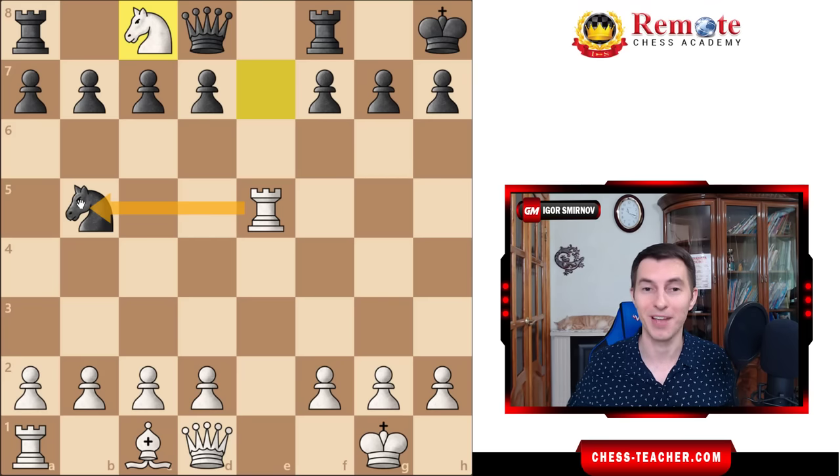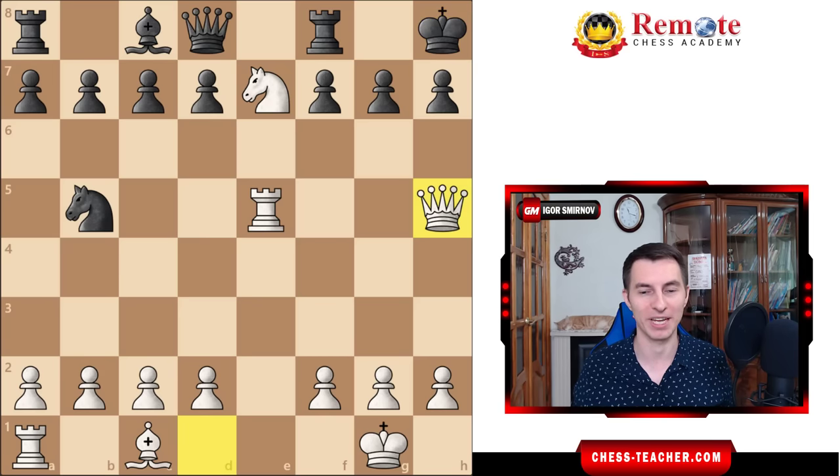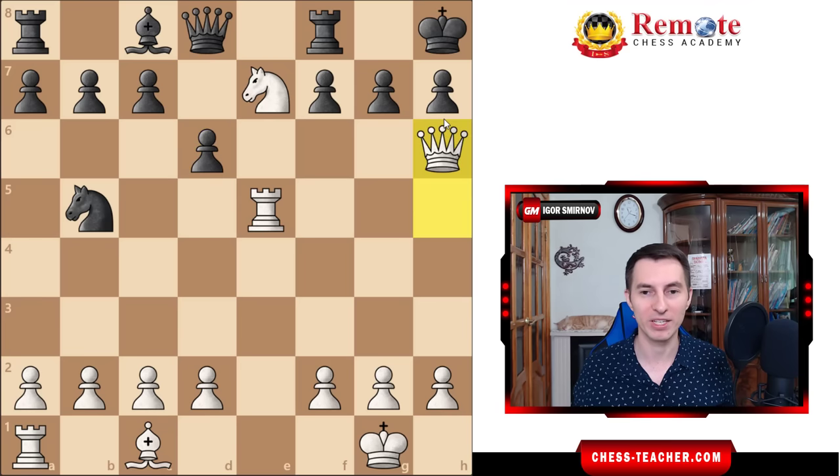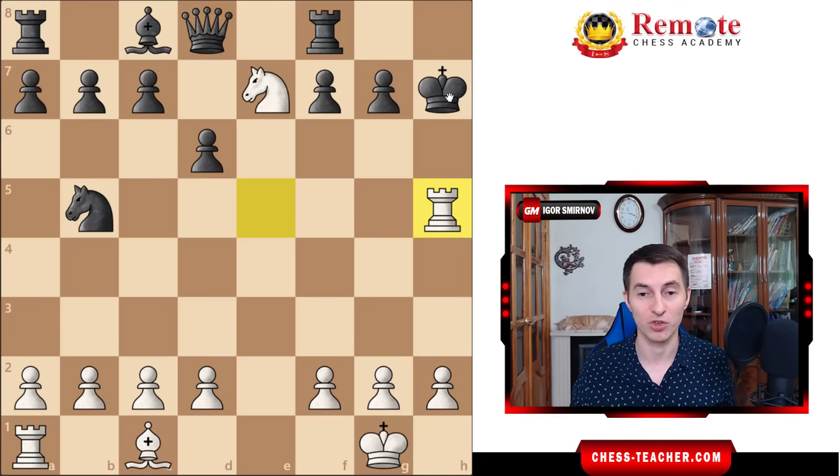There is another way which is even stronger: play queen h5, and here you're going after an immediate checkmate — a really cool thing. If black does any move, like moving their knight away or playing pawn d6, you've got a sudden checkmating threat: queen takes h7, and all of a sudden it's checkmate. Nobody really expected you to deliver checkmate with such limited forces — just a knight and a rook — and yet this knight takes away these two squares and the rook is delivering check. It's actually a checkmate.